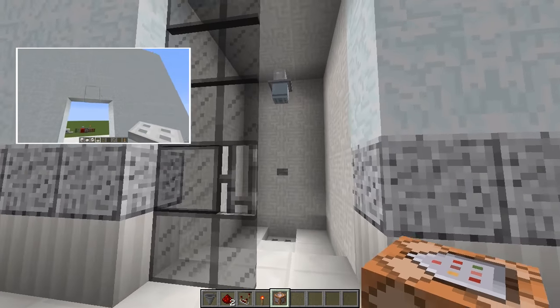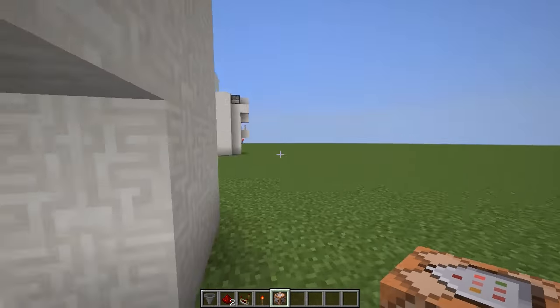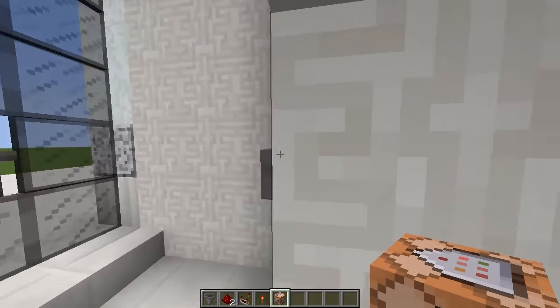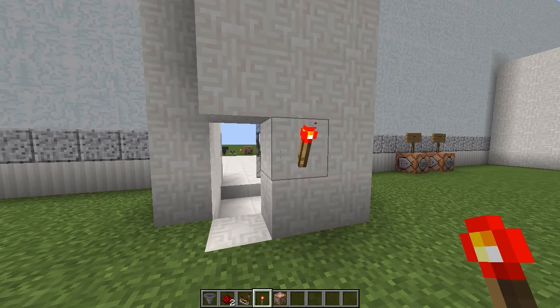Once you've built your shower and have it looking just like this, what we need to do is go around the back of the shower right here. We have the button right there, so what we need to do is put a redstone torch on the back of that.